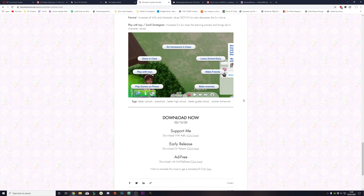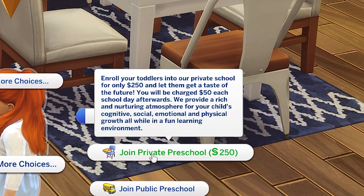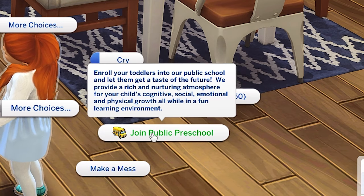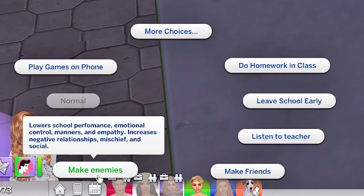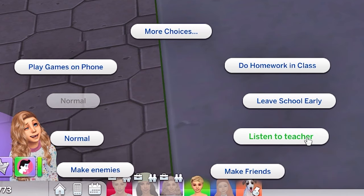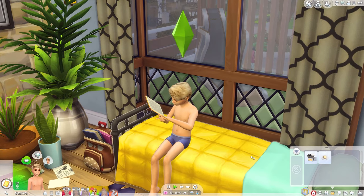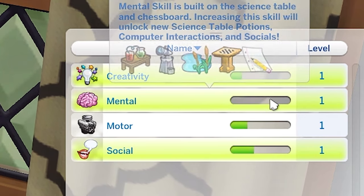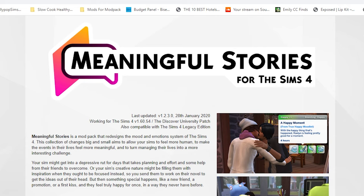My top three features for the Education System Bundle: the first is the ability to enrol toddlers in public or private preschool. Private preschool costs 250 simoleons plus 50 simoleons every time you send them, while public school is free. Both build skills while they're there. Feature two is the ability to build skills at school, with more interactions — making enemies, making friends, listening to the teacher, each with a different effect. The third feature is smarter homework, which gives sims the ability to build skills while doing homework — very realistic.